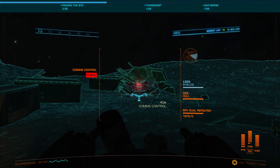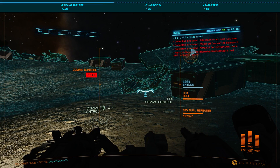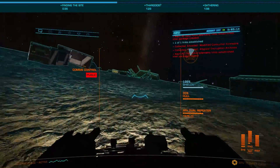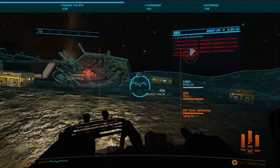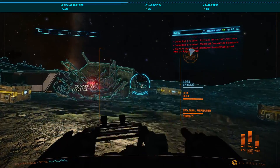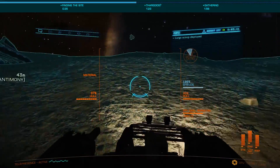Unfortunately, unlike the more efficient Jameson crash site, you can't just sit in a single place and scan all of the beacons, so you'll need to move around as you scan. However, unlike the Jameson crash site, there are three cargo racks that can be targeted and destroyed with your turret, revealing a single generally high-grade raw material each time.